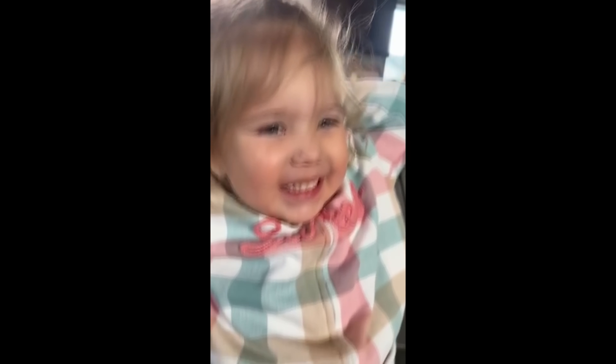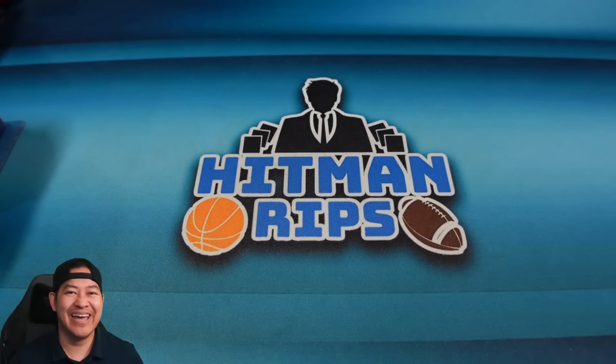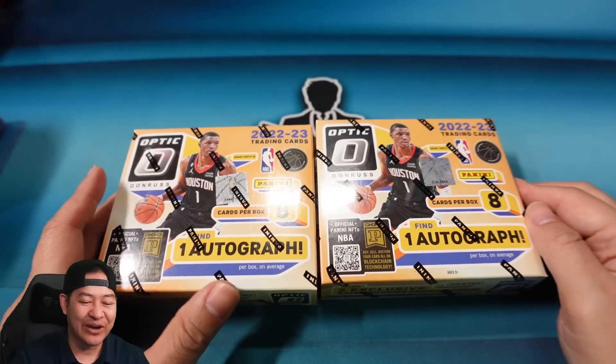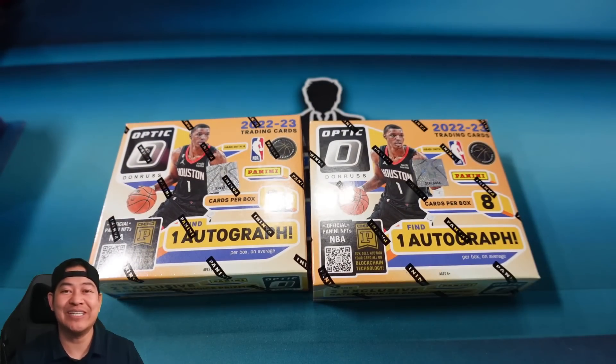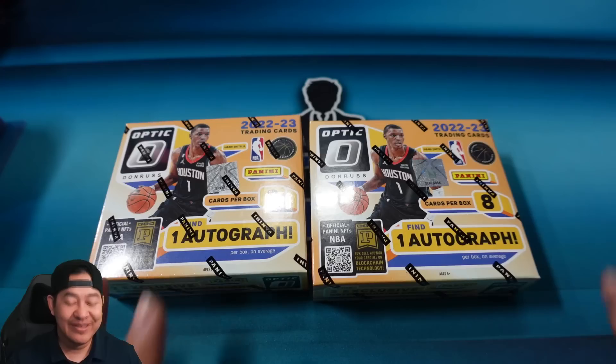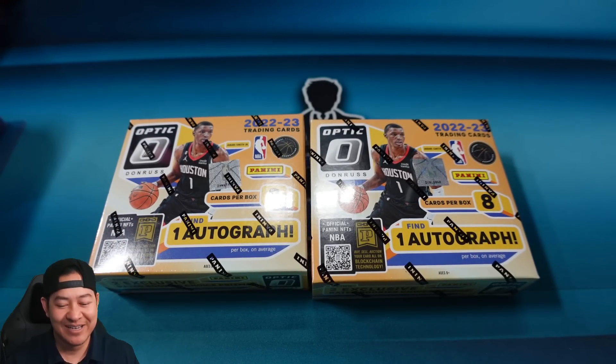What's up, man — hope you guys are doing good today. Today we're gonna open up the brand new Optic Choice Basketball. I know hobby and first off the line was released a few weeks ago. This is the Choice version — Choice version is always just the hits, eight cards total, one autograph in each. You can hit the Choice parallels including Dragon Scales and Nebula one-of-ones. Let's rip into it right after this.